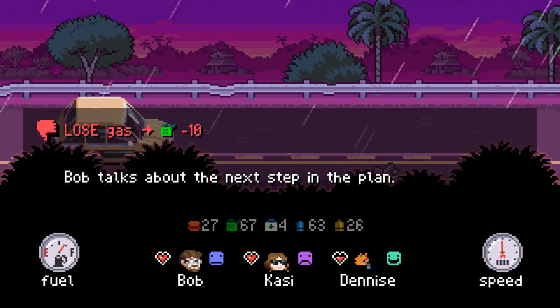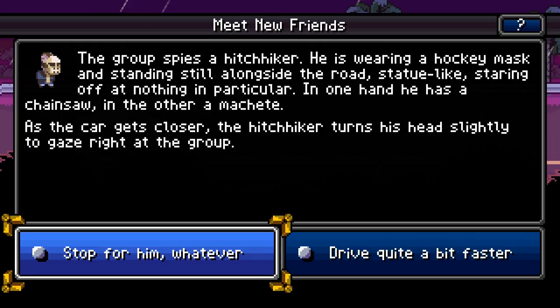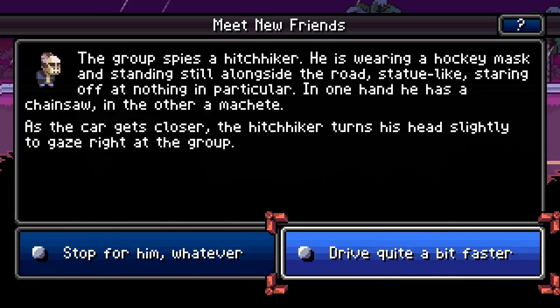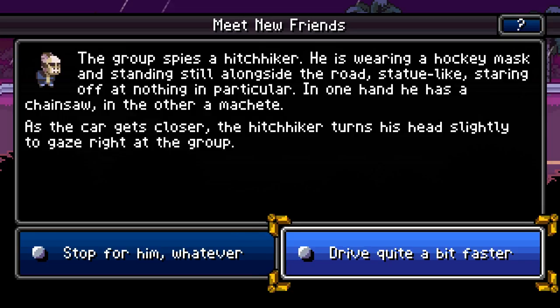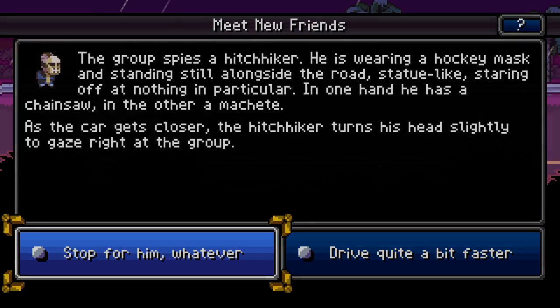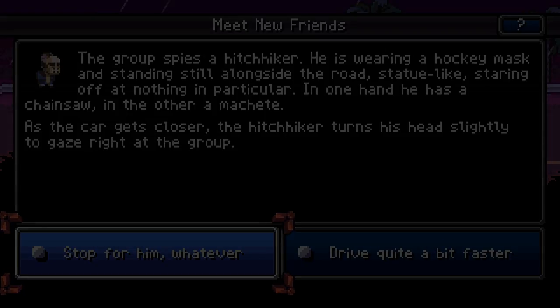The group spies a hitchhiker. He is wearing a hockey mask and standing still alongside the road, statue-like, staring off at nothing in particular. In one hand he has a chainsaw and in the other a machete. As the car gets closer, the hitchhiker turns his head slightly to gaze right at the group. I've never seen this before. On one hand, if we stop for him we could get an awesome new companion we just have to keep feeding. Or we could die. Bye.